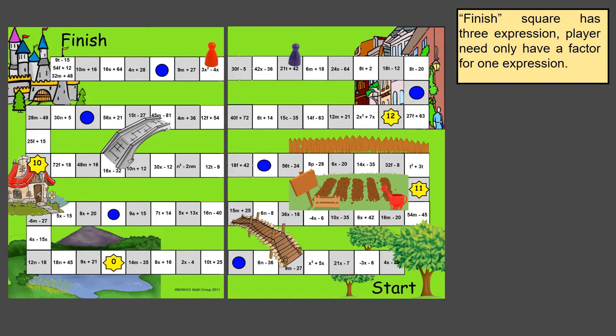Once you get close to the finish line, there are three different expressions to choose from. You must draw a number that matches one of those three expressions. For example, drawing a three of hearts means 9t minus 15 — whose GCF is three, leaving 3t minus 5 — and you move your pawn to that space to win the game. There are three different opportunities near the finish to draw the right answer and advance.